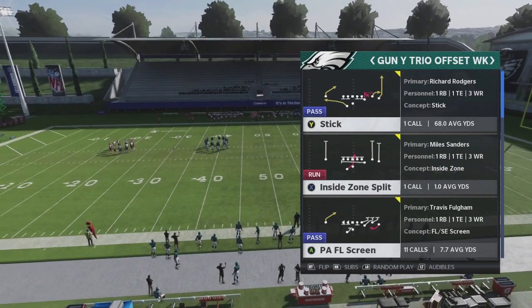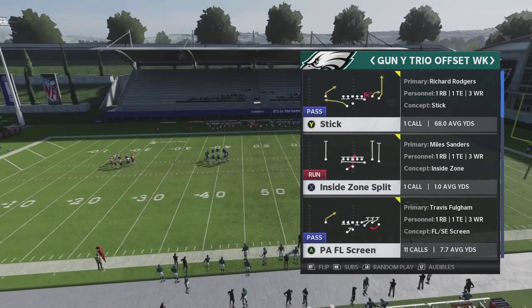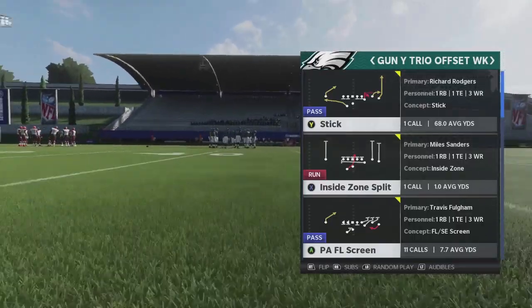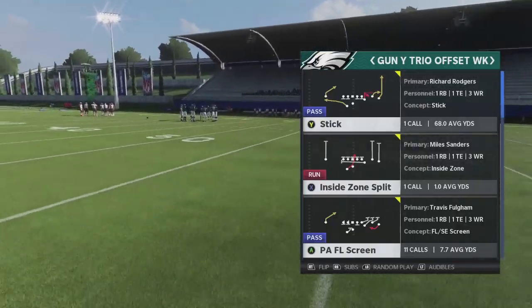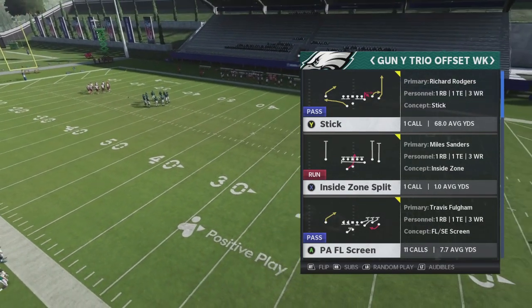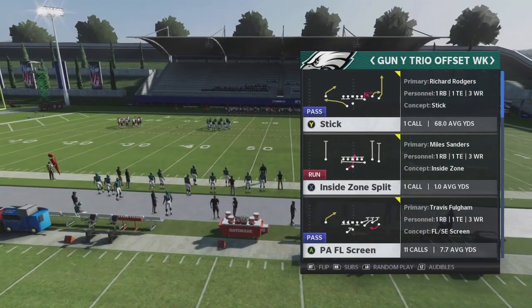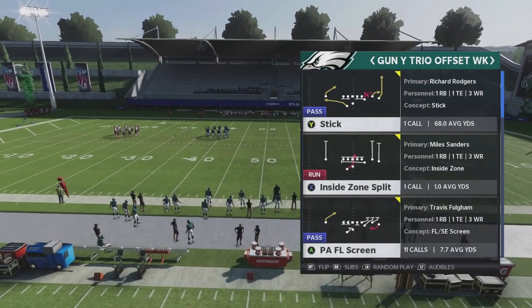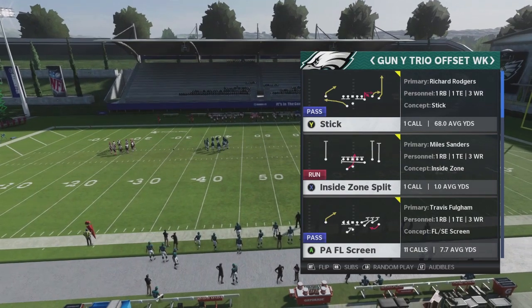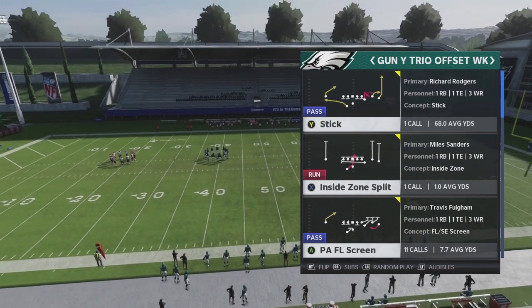The play is called PAFL Screen. It comes out of the Gunway Trio Offset Week and can be found in three different playbooks. We actually showed you a really nice cover three bomb with the Sluggo play out of this formation a couple days ago. This can be found in the Baltimore Ravens playbook — one I'm currently using and having a lot of fun with, and just did a couple game plans on our website with. The other two playbooks are the Saints and the Texans.